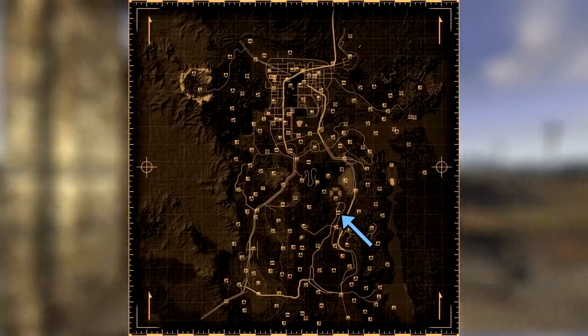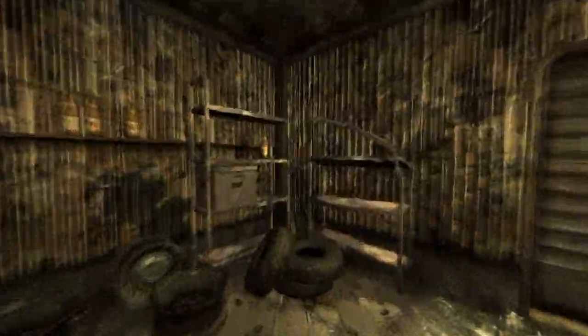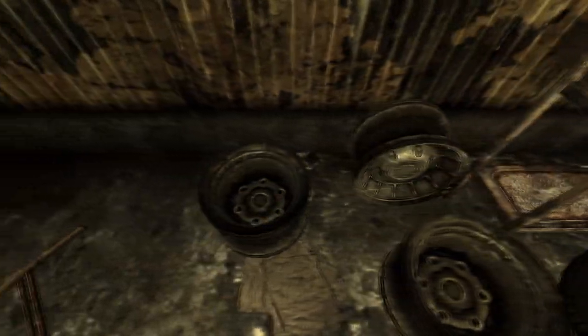Next is the Gibson Scrap Yard. Make your way into the building and head all the way to the back of the building. On a bottom shelf in the corner of the room will be the cap.